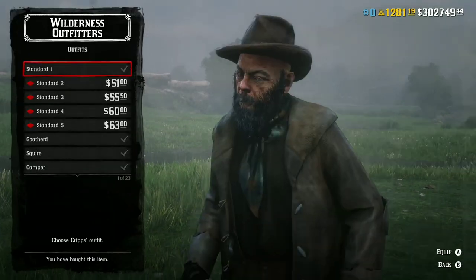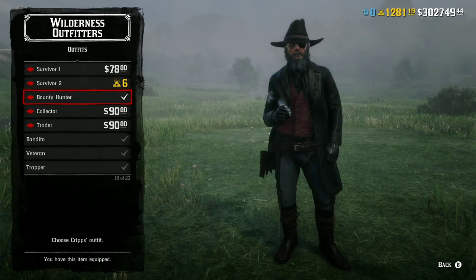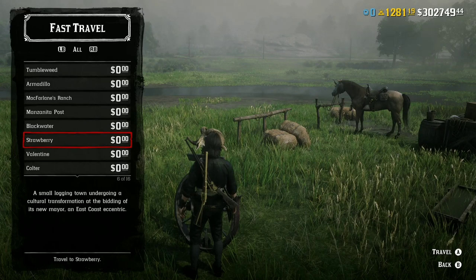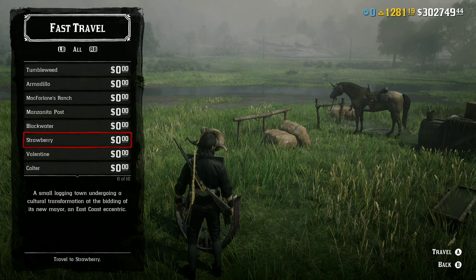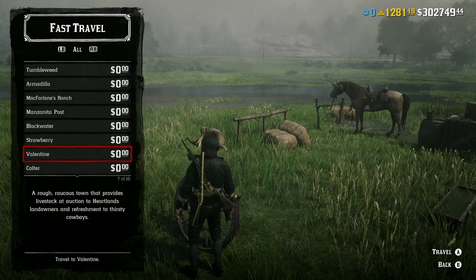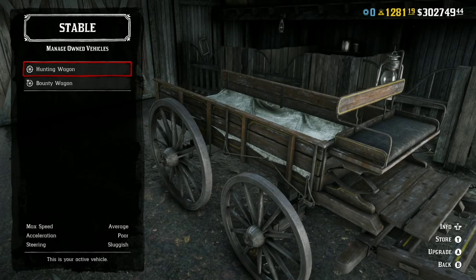You need to take advantage of this week guys — absolutely insane discounts, very good for new players especially. If you want to give Cripps a touch-up, these outfits are on discount. Also, fast travel is actually free this week guys, so take advantage of that. Maybe do your treasure maps since you'll be moving all over the map.